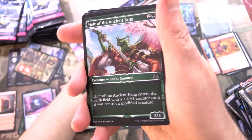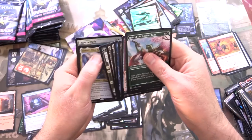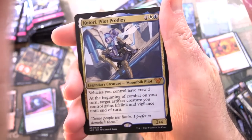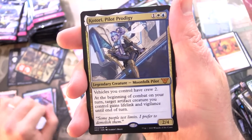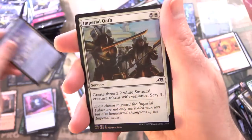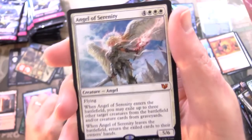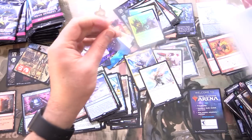Snake samurai — I'm really looking forward to slowing down. And another mythic! We have Kaito, Shizuki Pilot Prodigy — another sleeve-worthy pull. Otawara, Soaring City. Foil Imperial Oath. And from the list, a mythic — Angel of Serenity! Grabbing the sleeves. Fantastic.